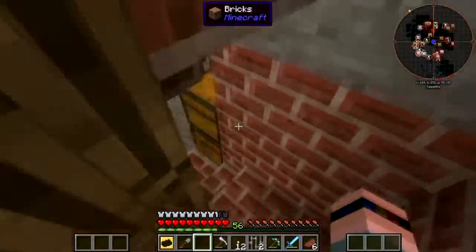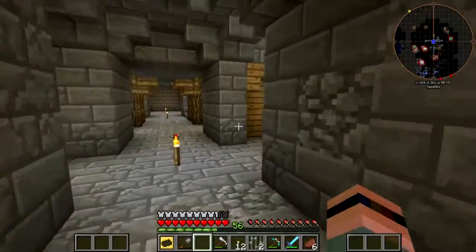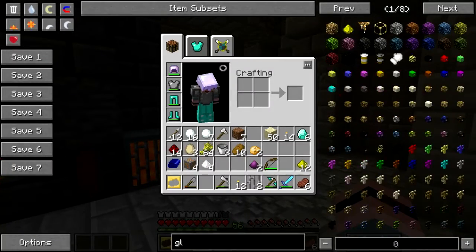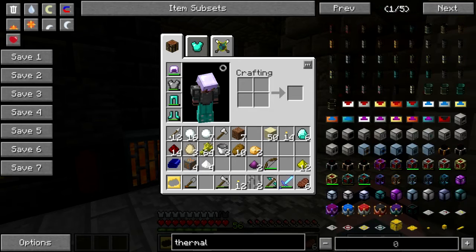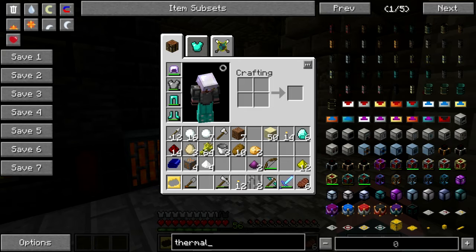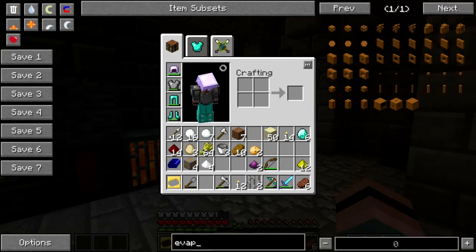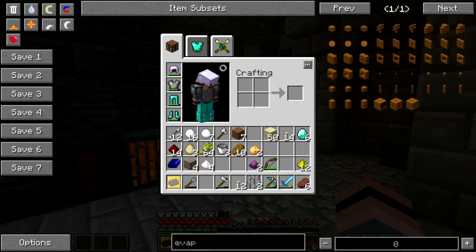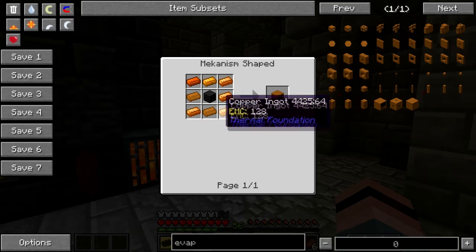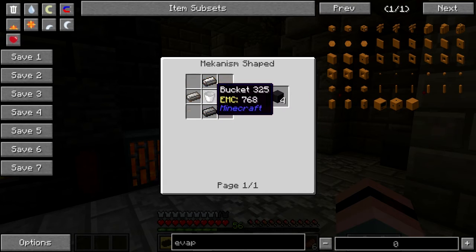I'm about to need a ton of copper. I've got to make bronze to make forestry stuff. But more importantly, I have to make... Solar evaporation block is what it's called now. That's a lot of copper, but that's cheaper than it used to be — it used to be steel, apparently.